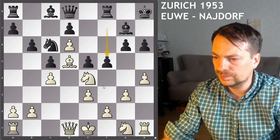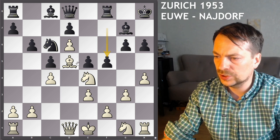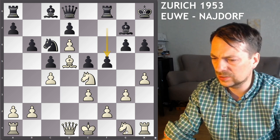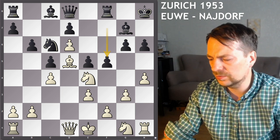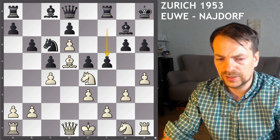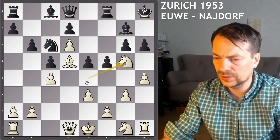d4, h4, f5. And in this position, you see that white hasn't castled, white hasn't developed the knight, and this pawn is vulnerable. Actually the engine is giving a little bit of advantage for black in this position. But if you decide to play action chess, then you have to play this move — knight to g5.